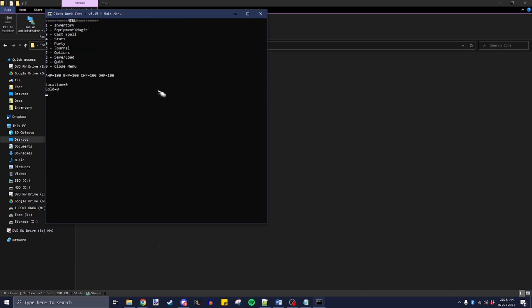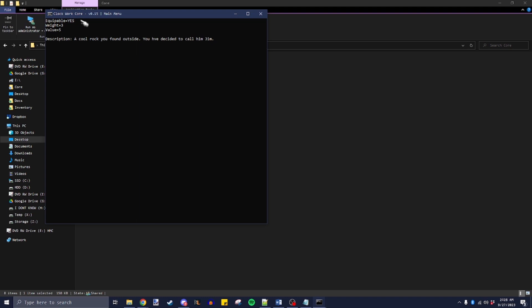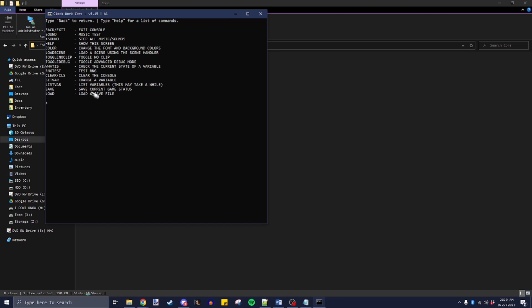Anyway, going back — inventory is the main one. If we go into inventory you can see we have a pack of cigs and a cool rock. Let's do cool rock — what would you like to do with it? Examine, drop, or nothing. Let's examine it: we have some random stats and then 'a cool rock you found outside, you decided to call him Jim.' I'll show you a bit more of that in a second.